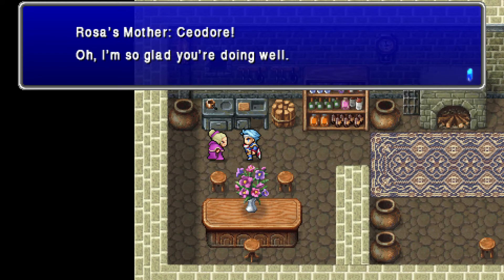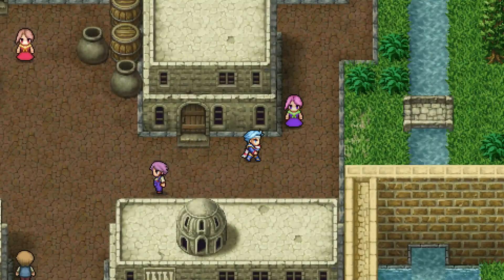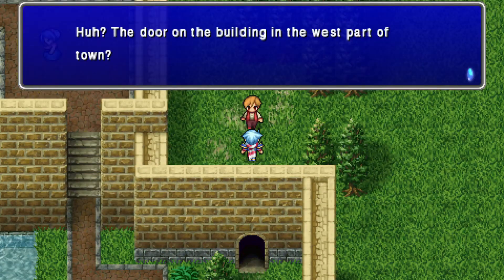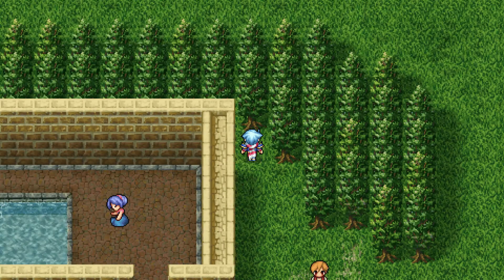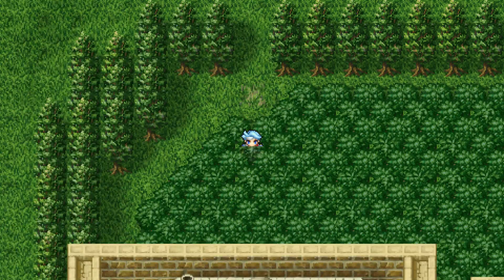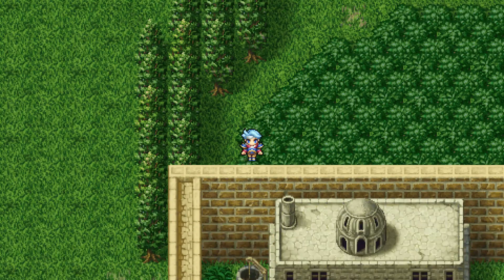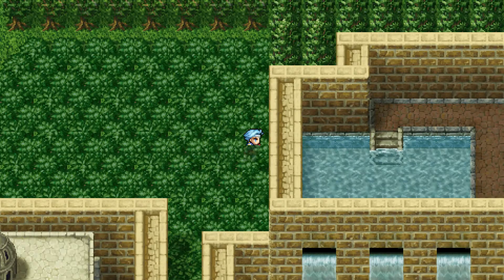Oh hey, Rosa's mom — I guess your grandma? They'll be real happy to see me, that's for sure. You can always trust King Cecil, right? I wonder where Cid is — he's probably busy building a new airship or something. We are from around here! That's the secret entrance into the castle. Would someone who's not from around here be able to find 500 gil in the middle of a grass field behind town? Would someone not from around here be able to find all this stuff?